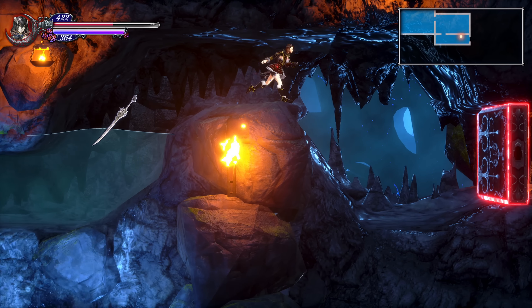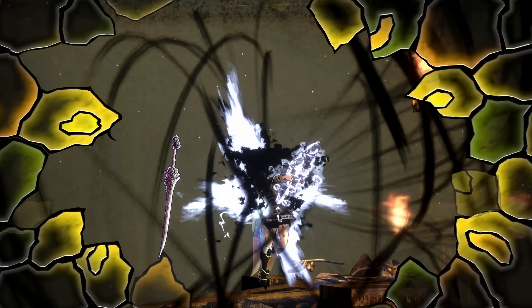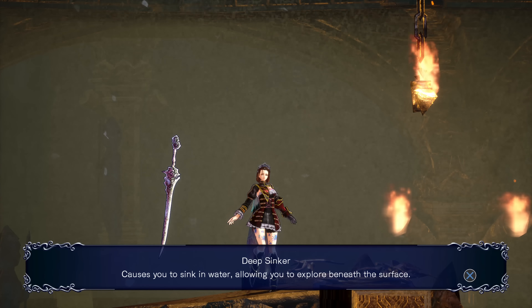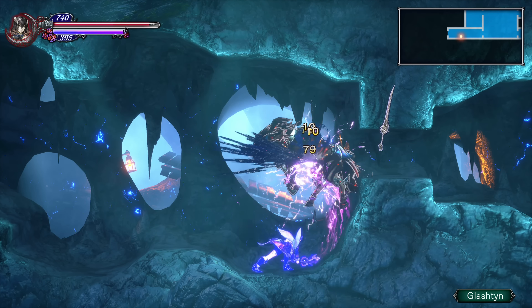Swim through the cavern until you find the entrance to the Hidden Desert. Find and fight Albert. After defeating him, take the elevator down one floor to receive the Deep Sinker Skill Shard. This allows you to walk underwater as well as open chests and use abilities while submerged. Warp back to the Forbidden Underground Cavern and explore the sea floor until you find the entrance to the Secret Sorcery Lab.